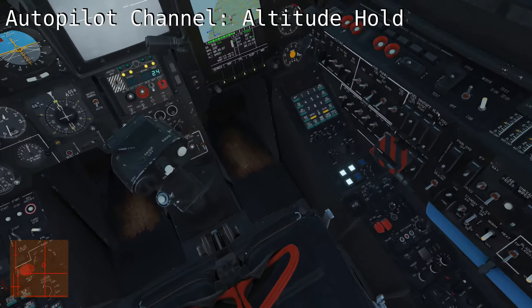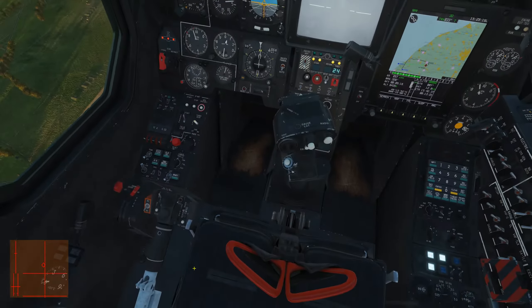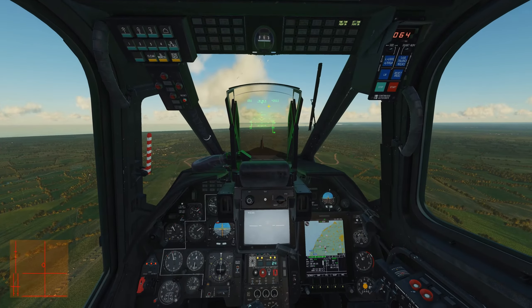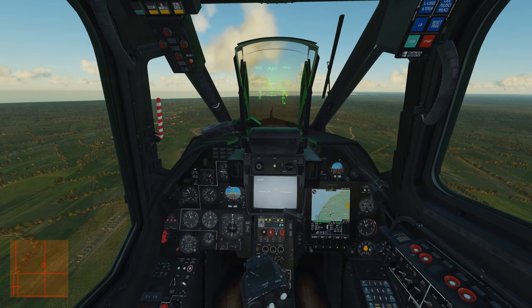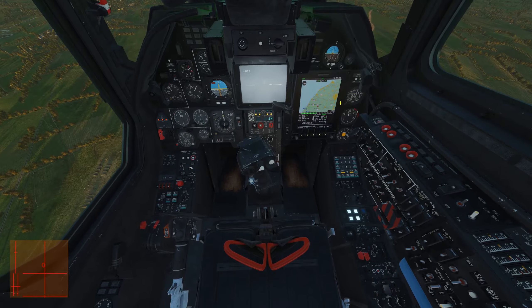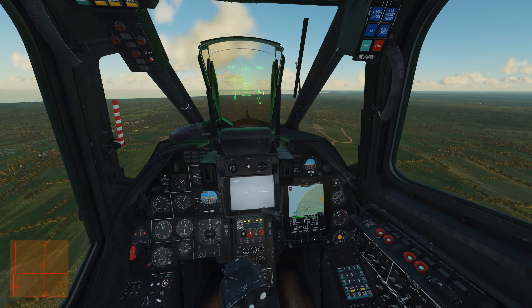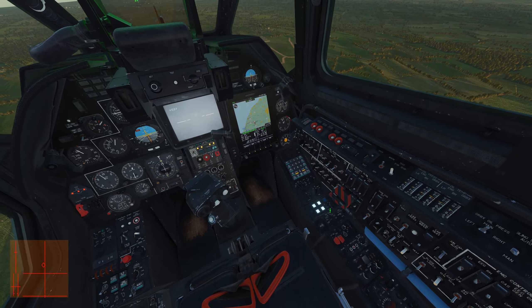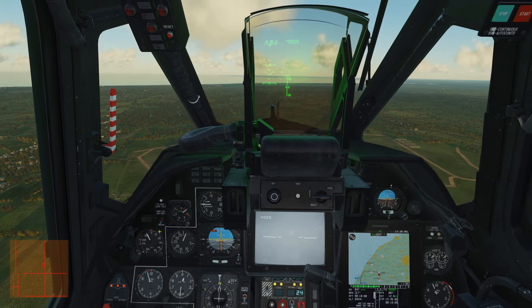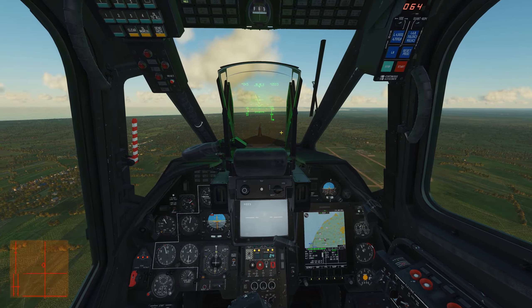The altitude hold channel button tells the Black Shark to maintain your present barometric or radar altitude depending on the setting. It records your desired altitude at the moment you switch on alt hold or when you release the collective brake. Releasing the trim button does not set altitude hold like it does with pitch, bank, or heading. It has limited authority over your collective power and you need your vertical velocity staying near zero for altitude hold to have enough control. Jagged terrain and buildings will jumble your radar altitude, but if you're not moving too fast over sharp inclines, it will allow a well-trimmed Black Shark to fly safely at three meters above ground for extended periods with no input.